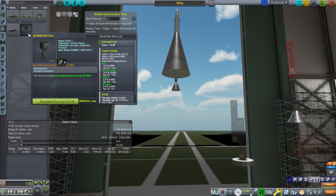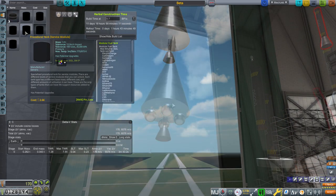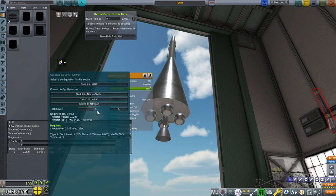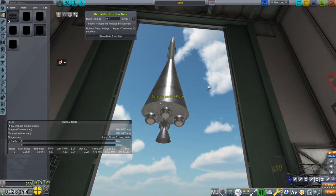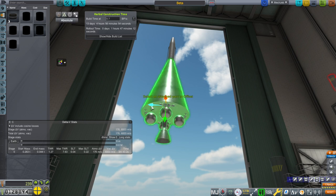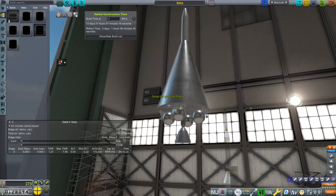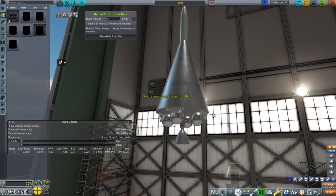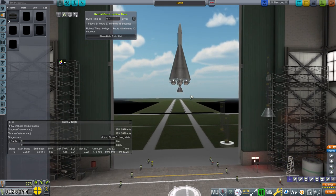We've got RCS ports now with Basic Rocketry. These can be configured with hydrazine, HTP, nitrous oxide, helium, or nitrogen. By default they're configured to hydrazine. The tech levels work and we are limited to tech level one until we get better technology. We could have the thrusters point down to help with fine tuning. We don't have a part limit — that's not a frustration we need here. We had a mass limit, and that's probably all right. That's our little stage up there.